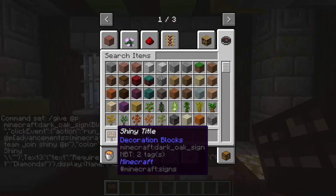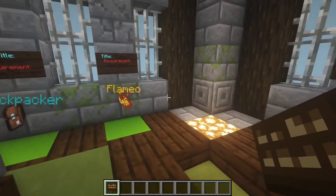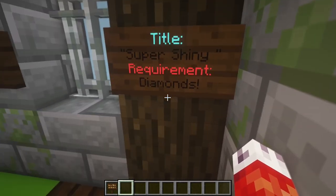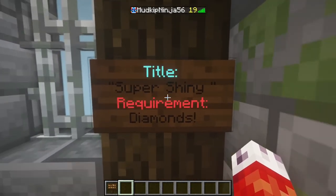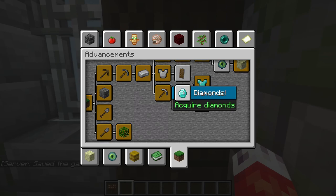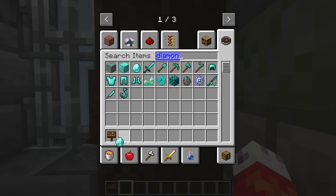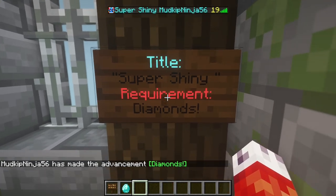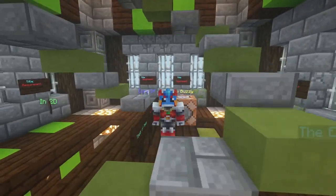When I press the button on the command block, it gives us that generated sign — and as you can see, here it is, named shiny title. All that's left is to place it where we want players to see it. I'll put it over here, and now you can see: title Super Shiny, requirement Diamonds. Now that it's set up, if I right click on the sign and hold tab, I have not been added to the Super Shiny team because I don't have that advancement. Going back to the advancement tree, I haven't picked up a diamond yet. But if I pick up a diamond to achieve the advancement and then right click the sign, you can see I've been successfully added to the Super Shiny team.